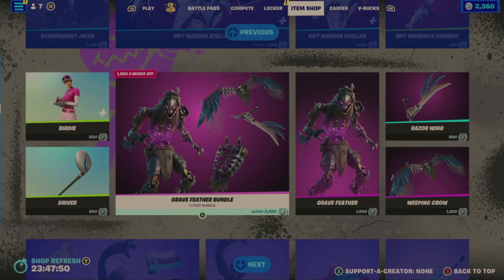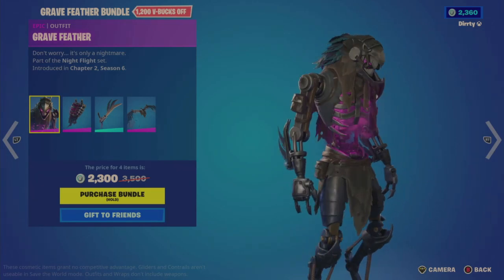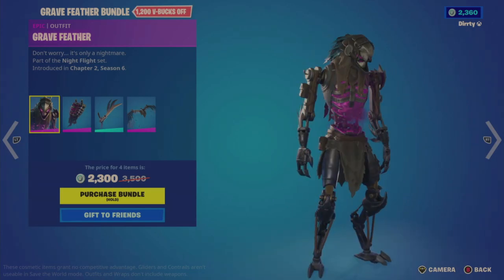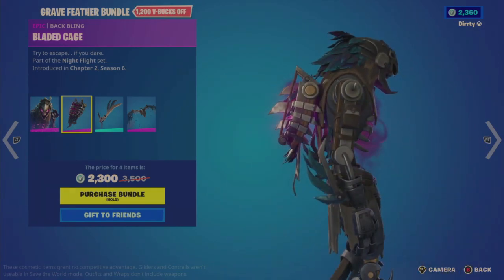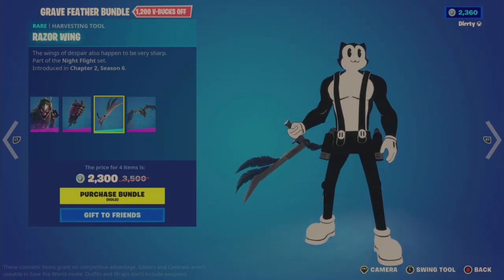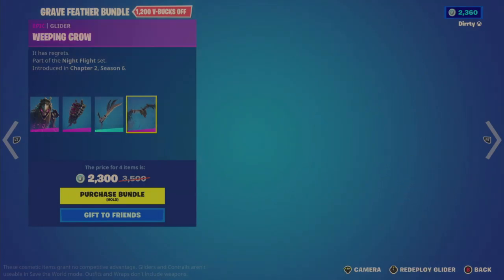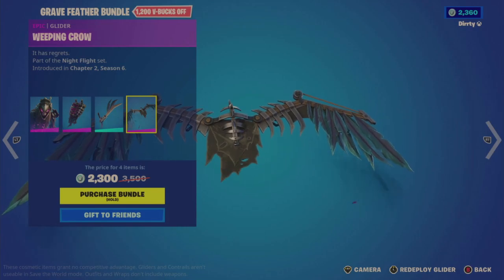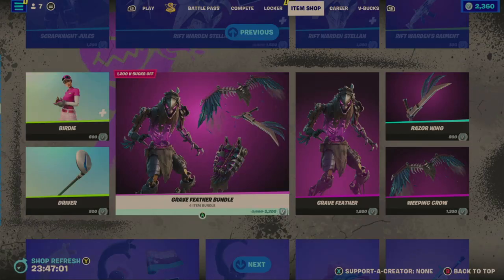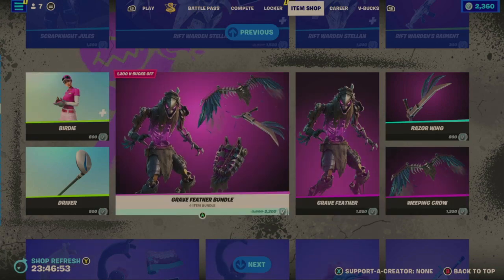The Gray Feather Bundle — I believe this was also relatively recent. It was November 2022, about 66 days ago, but it looks familiar enough that I recall it. It's an exposed skeleton-style look with ember coming out — an interesting look. The Bladed Cage Back Bling gives embers from front and back, and it sits on the back rather than floating. The Razor Wing Tool is actually cool — I do like the tool. Then the Weeping Crow Glider — this glider is actually really nice. I do like that glider. All that for $2,300. Individually, outfit's $1,500, tool's $800, and wow — that glider is $1,200.